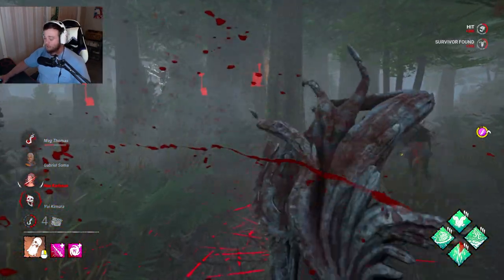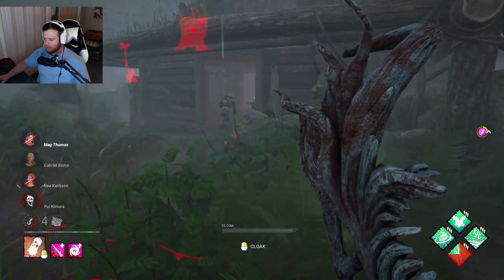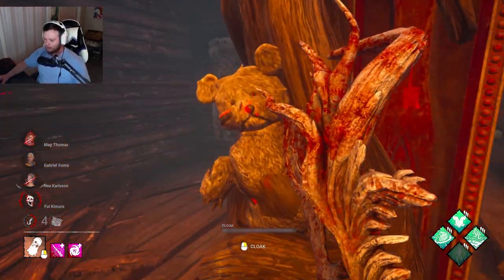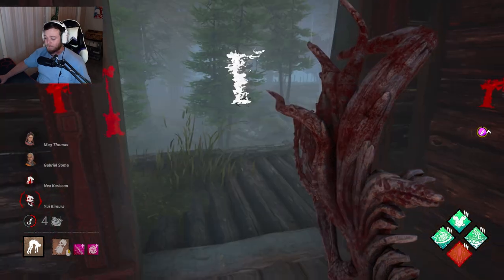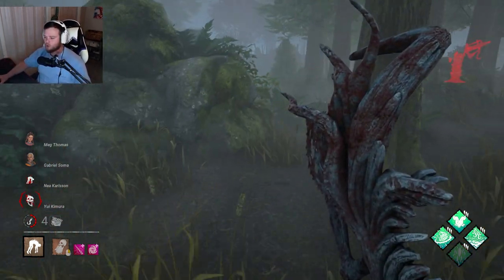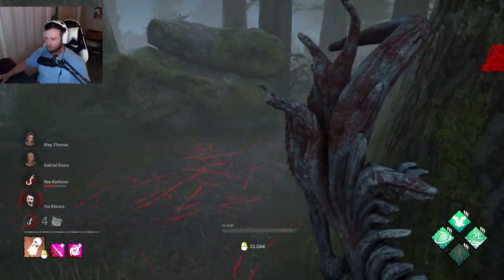Meg decided to give me a free hit. We're not going to recloak — I think just getting some Rapid Brutality value might be the smart play. Does she have a window right here? She does not. Dead hard can be very annoying, but for the most part you can almost always tell when it's going to be a dead hard play. Just waiting it out — it'll never hurt anybody. We know someone's around.